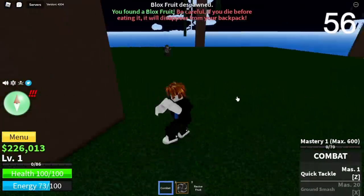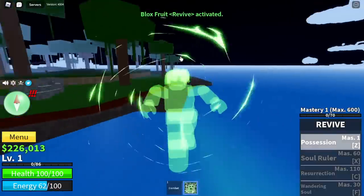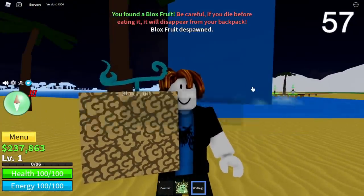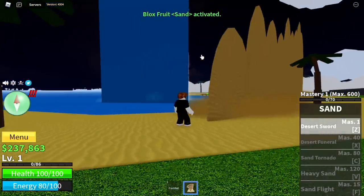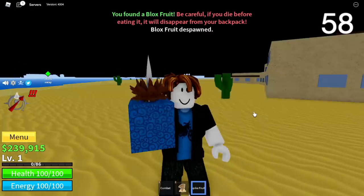I want to get a Venom, a Doe Fruit, or a Dragon Fruit. I got a Revive Fruit — not bad. For our 57th Fruit — Sand Fruit. Please give me a Doe Fruit. I want a Doe Fruit. But instead they gave me a Spike Fruit.